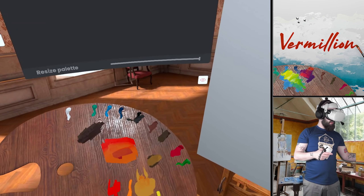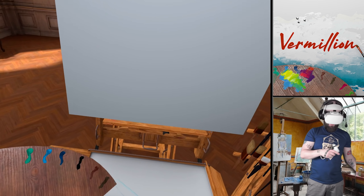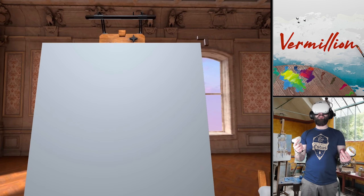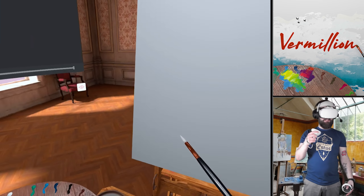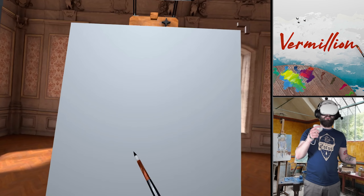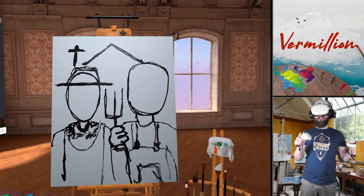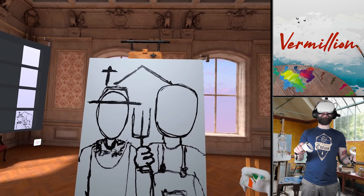Final one: American Gothic. I shouldn't have picked this one — this one's dumb. I should have done like Starry Night or something. This is going to be far too hard to paint — it's just two people. What I might do here is do an outline of everything on the base layer and then just fill in the details over the top. That might look like the scribblings of a madman but if I put that on as a base layer it gives me something to kind of trace over.